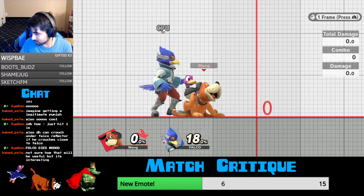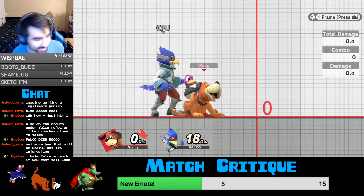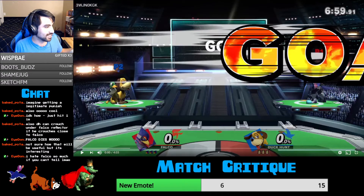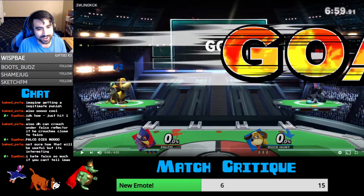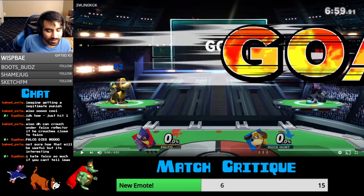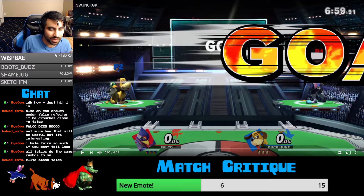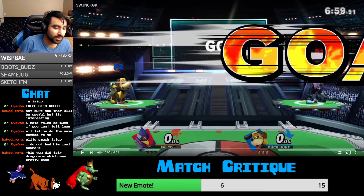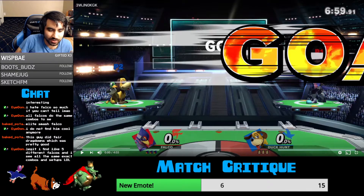Falco gets a lot of unnecessary hate — Falco is actually kind of cool in this game. He has combos and can kill now, which was always his biggest issue. His neutral is pretty weak and he's always going to suffer with that — it's never really going to change. He can at least somewhat do things against projectile characters because of his interesting back and forth with the reflector. He does have a pretty free flow combo structure which is the coolest part about him.